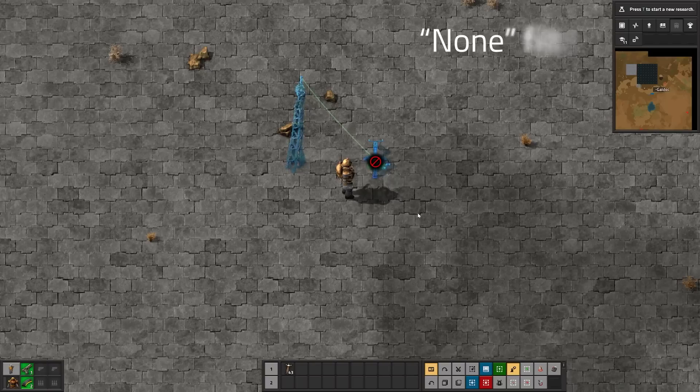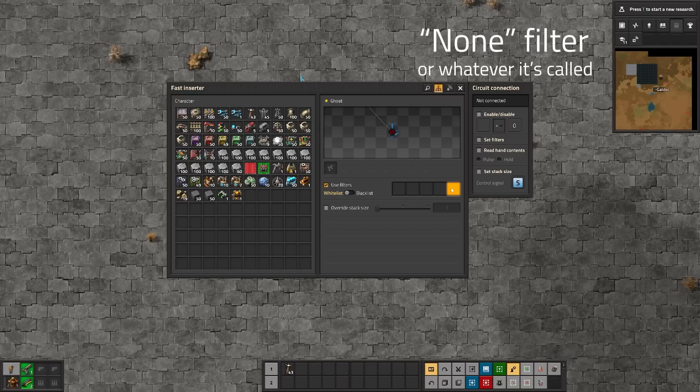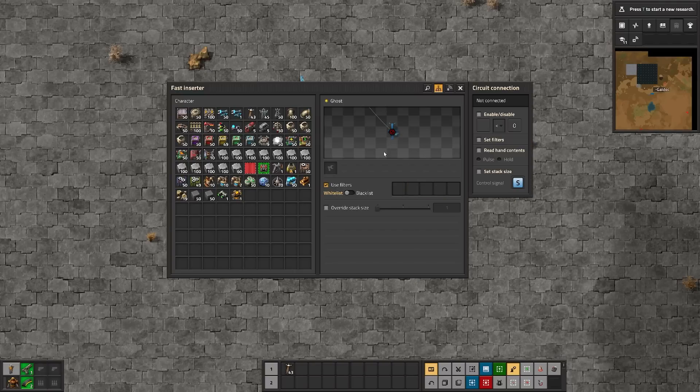This is amazing. Also, as another fun little bonus tip, you'll notice that when there are no filters set, you get this little icon telling you that it's filtering basically everything. If you set it to blacklist, then it's letting everything through. So just in case you ever need those.